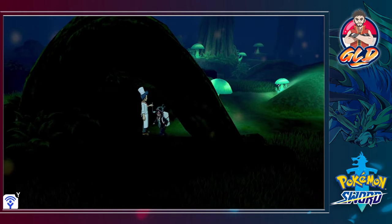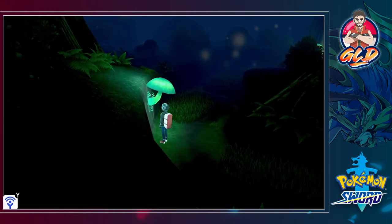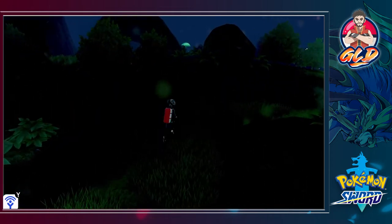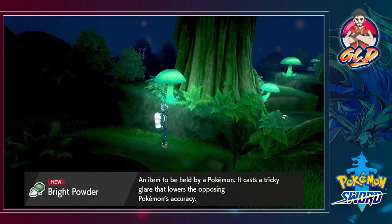This is an area where you can actually find yourself a Galarian Ponyta. Let's go right ahead and light this thing up so we can actually find our way through this whole area. And would you look at that — a Bright Powder! An item held by a Pokemon that casts a tricky glare and lowers the opposing Pokemon's accuracy.